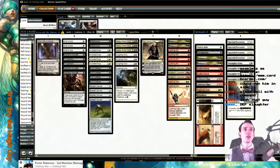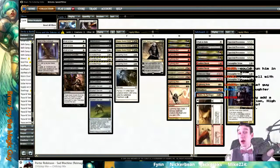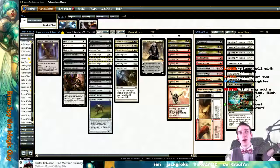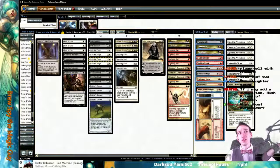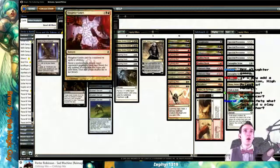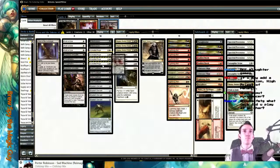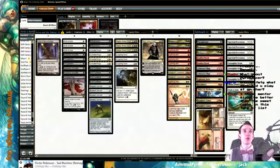Yeah, we could jam into Nahiri. The thing is, everybody's expecting her right now, but once it dies down I think her strength goes back up. Certainly she's fine. What about Monastery Mentor? High Priest of Penance? Slaughter Games? For what — I guess like Ad Nauseam? It seems like it's a bit deep, but I hear you.